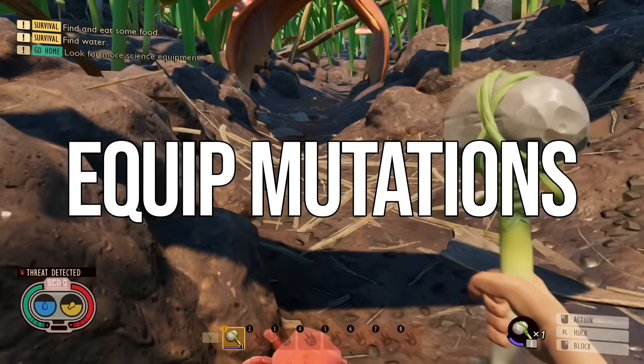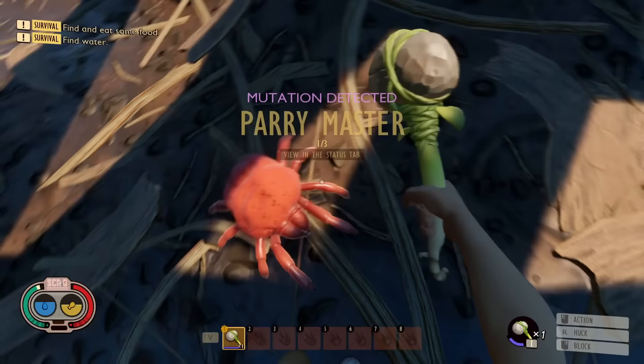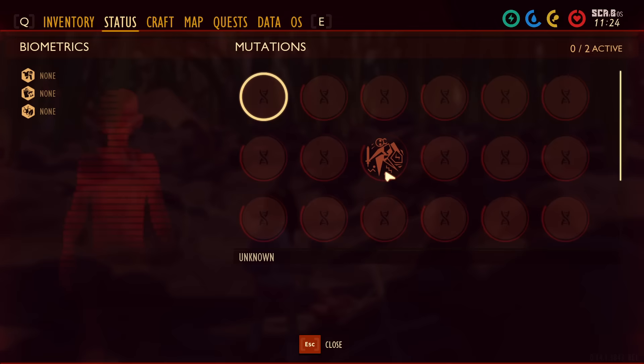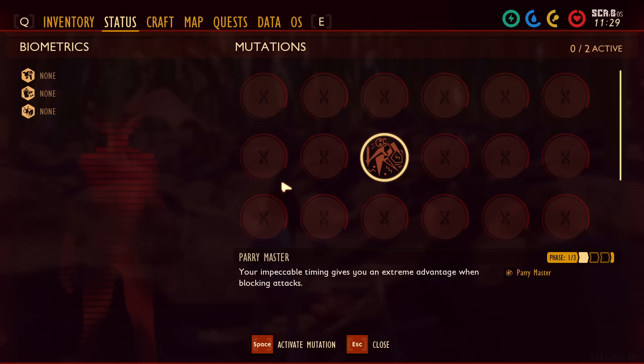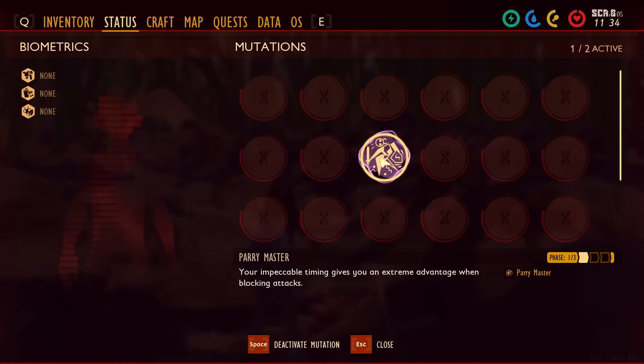Next up is to make sure you equip mutations. You unlock mutations as you play by doing various things — for example, getting enough perfect blocks in a row unlocks the parry master mutation. The key thing many people don't know is you actually have to equip them. When a mutation unlocks and pops up on screen, it is not automatically a passive bonus. Go into the status screen and equip it — on mouse and keyboard, press Space. You can have two mutation slots at the start, with more unlockable later, so make sure you're using all your slots.